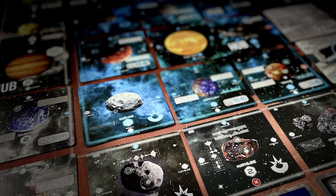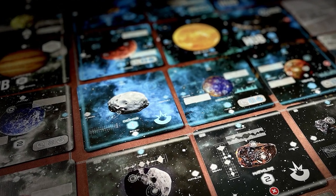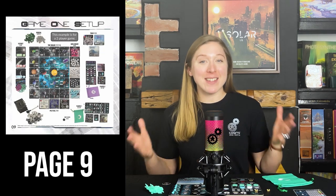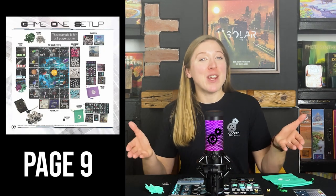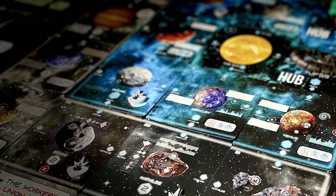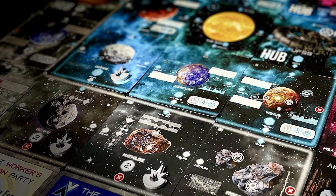Next up, let's set up the solar system. These cards make up the locations in the solar system where the game will take place. Set these out in their indicated pattern, which is also shown in the rulebook. The solar system is set out in separate zones. In your first game you will only operate in zones one and two, but as you play the campaign the number of zones will expand. Several of the solar system location cards have two sides, A and B. Initially, you'll start with all cards on their A side.